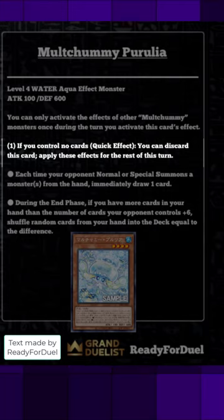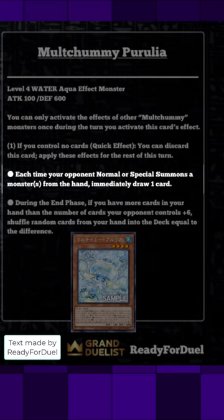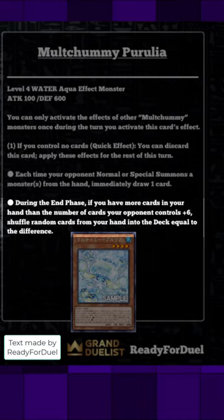If you control no cards, as a quick effect you can discard this card and apply these effects for the rest of this turn: each time your opponent normal or special summons a monster from the hand, immediately draw one card. Then during the end phase, if you have more cards in your hand than the number of cards your opponent controls plus six, shuffle random cards from your hand into the deck equal to the difference.